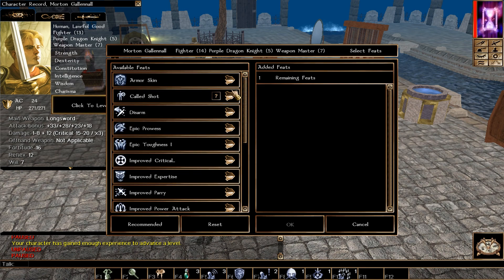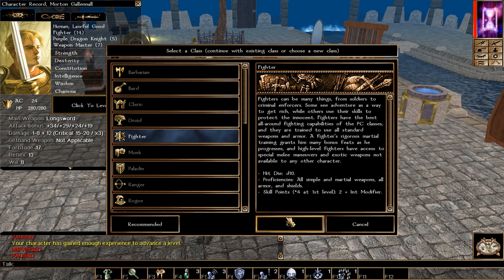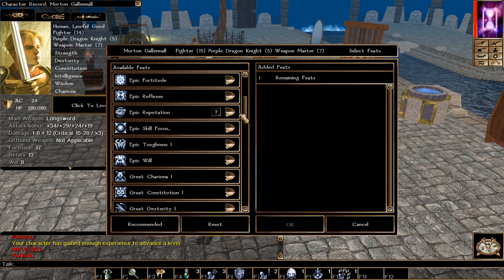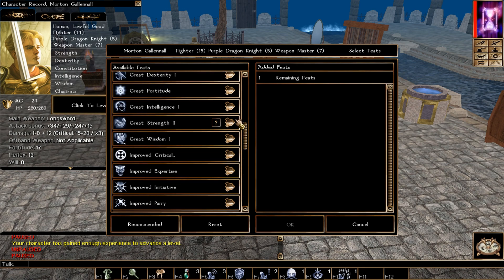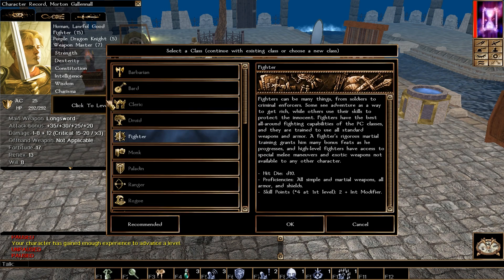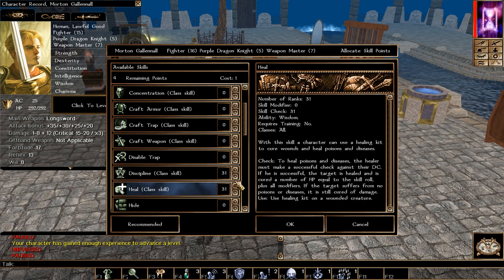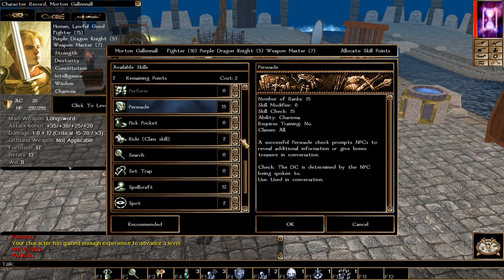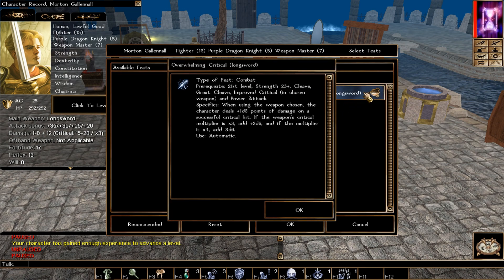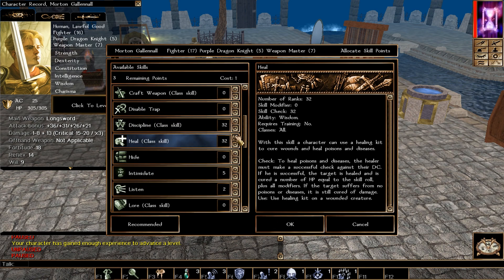We pick Epic Prowess for +1 to all attacks. Skills continue with Discipline, Heal, and Tumble. We also pick Great Strength again for another +1 Strength boost. Then Overwhelming Critical: anytime you score a critical hit, you deal additional damage based on your multiplier. This is especially powerful combined with the expanded threat range from Ki Critical and Keen on the weapon.